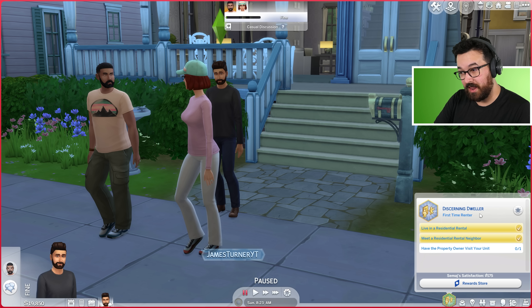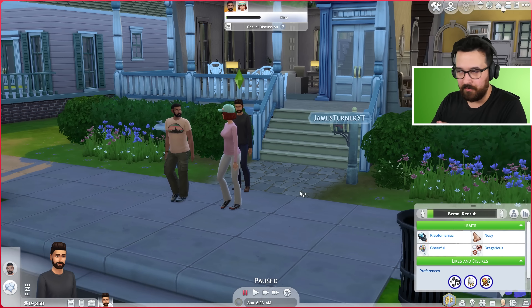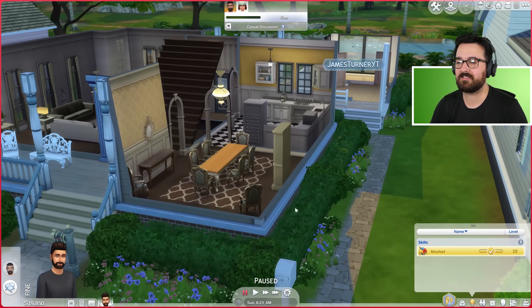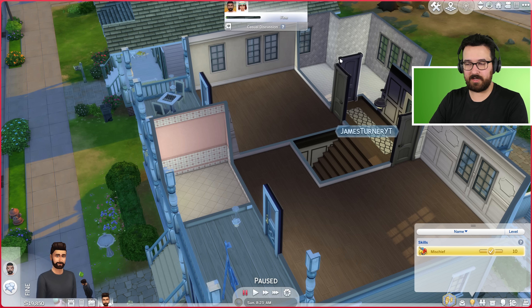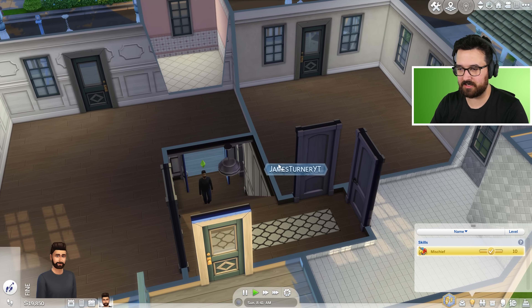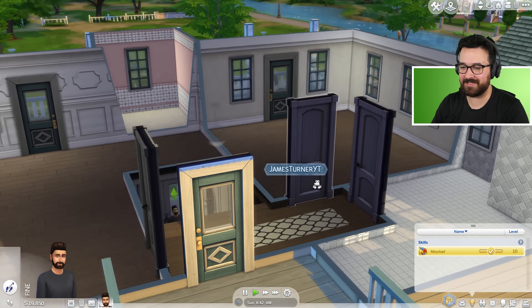Here is Samaj with the Pancakes. I have the Discerning Dweller aspiration, which means I want to be the perfect tenant. I just happen to also be a kleptomaniac and nosy — unrelated. I've cheated Mischief to level 10 because the higher your kleptomaniac skill level, the more stuff you can steal. Can I steal from the shared space? I don't think so — none of this stuff I can steal.